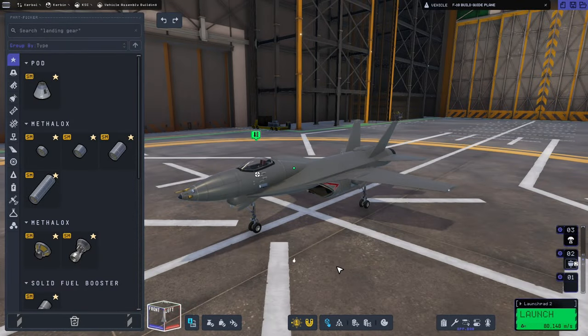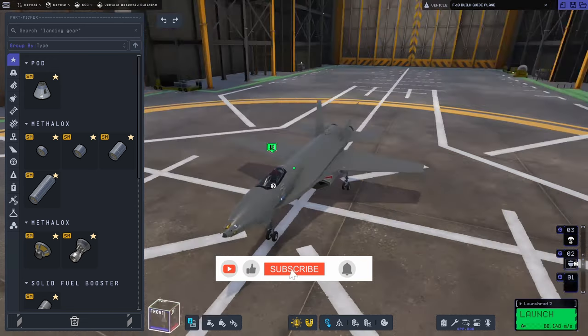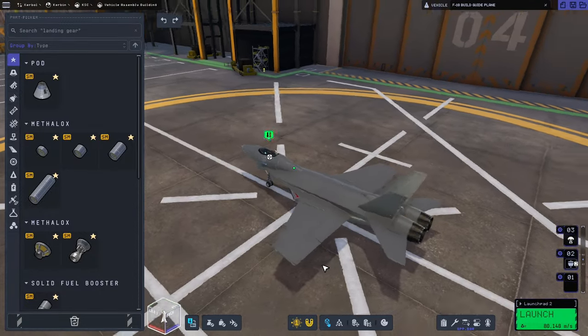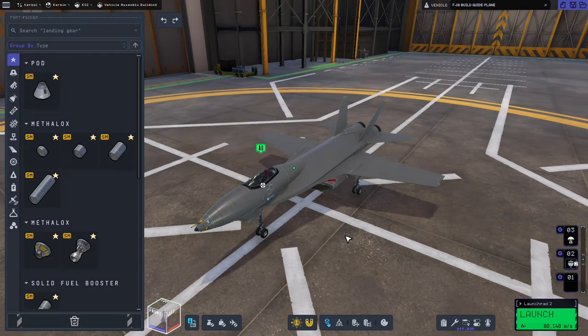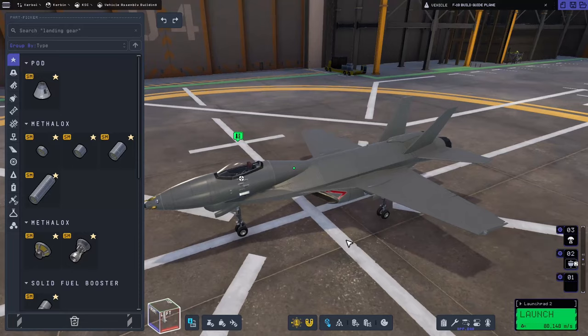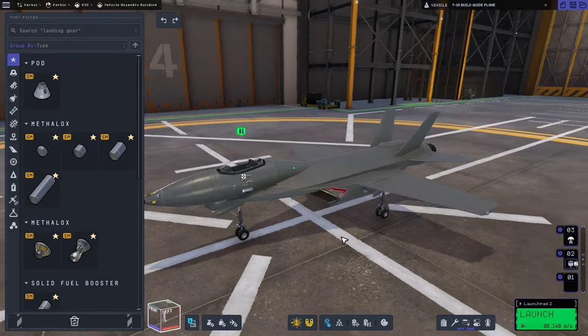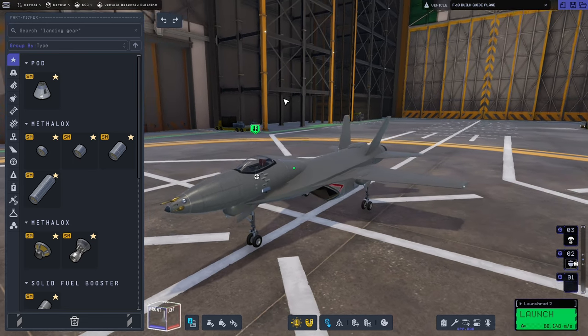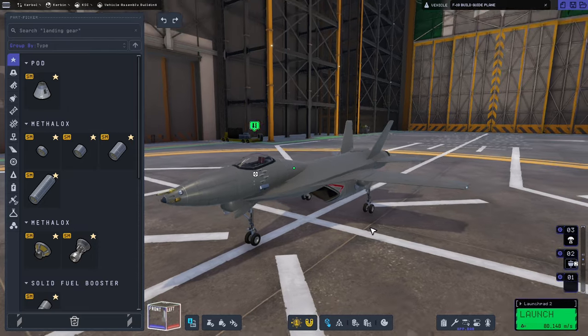Hello and welcome to this build guide video for Kerbal Space Programme 2. In this video we are going to be building my attempt at a simple F-18 fighter jet. We're going to be going into relative depth on how to build aeroplanes in general, including how to balance the plane, getting the control surfaces in exactly the right position, and so on.